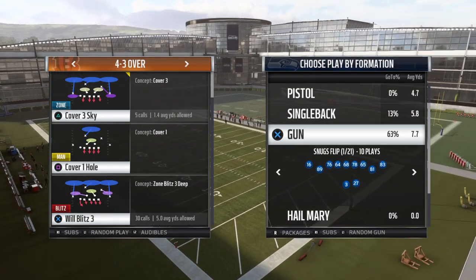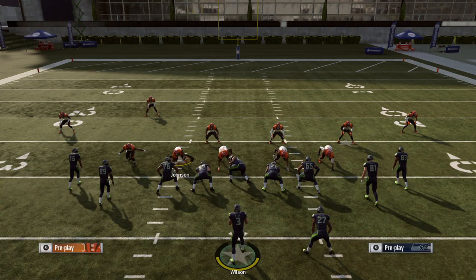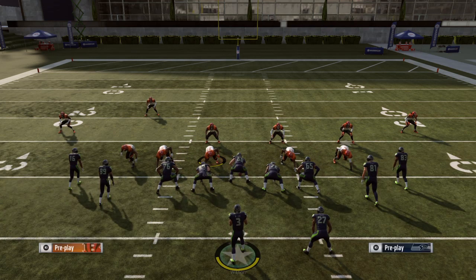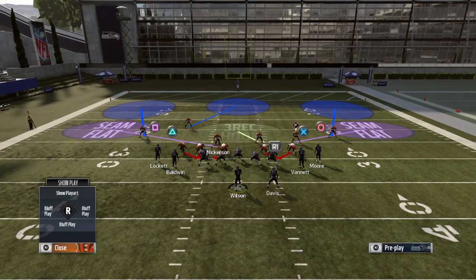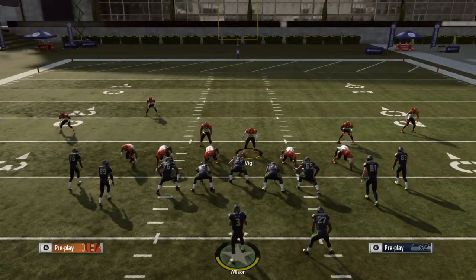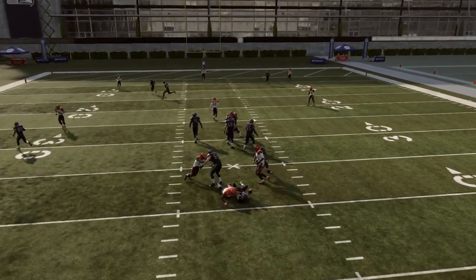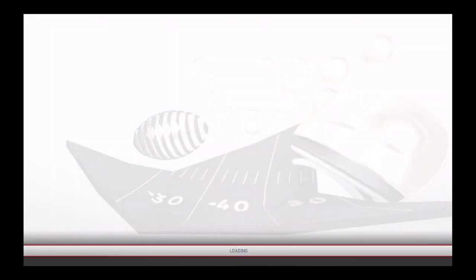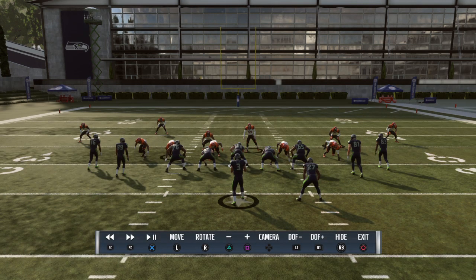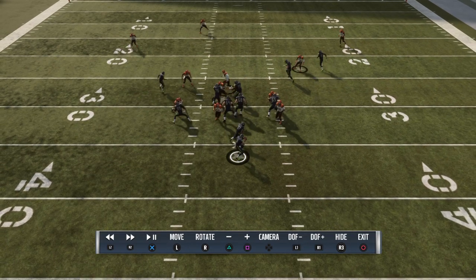So let's get to this edge heat. It's in the four-three over and it's a Will Blitz 3. The setup is you spread the line, you crash out, and then you hide that linebacker right over the middle linebacker. And it's just like that — it comes screaming in. So the setup is: spread the defensive line, crash out, then hide one of the linebackers right over, and you're good.